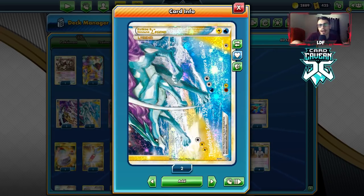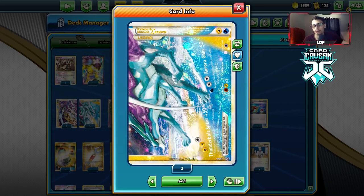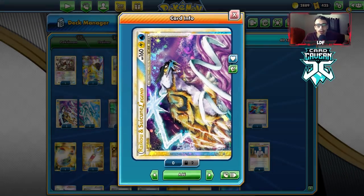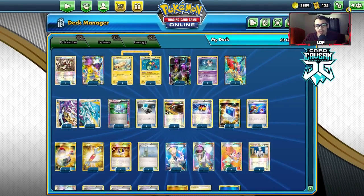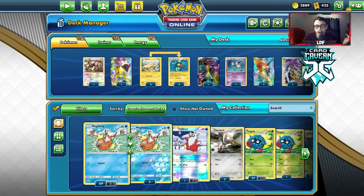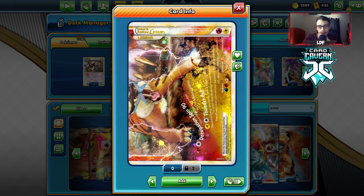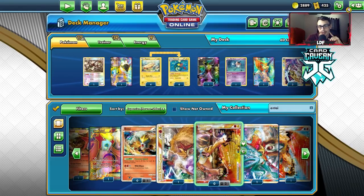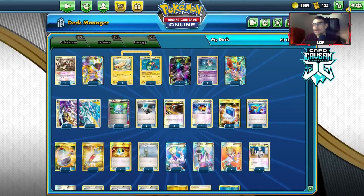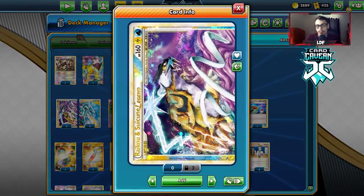Aurora Gain is actually pretty good too. If you knock something out for 180 damage, you take 50 damage putting you to 110 HP, which isn't ideal. With Aurora Gain — for Water and 2 Lightning — you heal 50 damage. We can use this attack to heal, reset, and go right back to dealing a lot of damage. Since this is an eel deck, we're playing eel-friendly cards like Zekrom as a backup attacker, plus Raikou EX. You can also play the Entei Raikou Legend in this deck thanks to Thunderfall. I'm probably going to do another video on a complete Legend box with three or four different Legends.